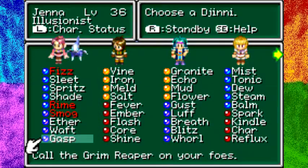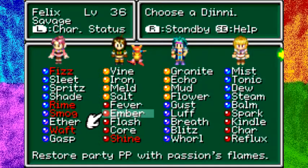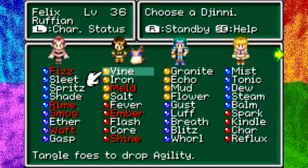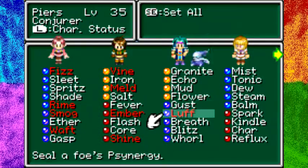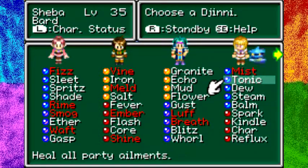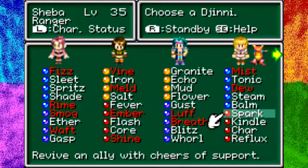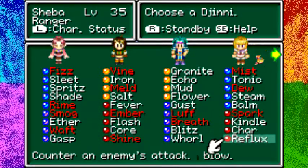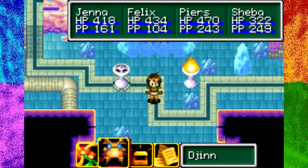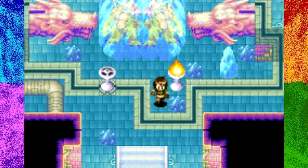I wanted at least three team members to have a djinn that can create a one-turn status barrier or a damage barrier. I'll set Rhyme, Sleet — actually Sleet would be good for the next turn — Fizz, and probably Waft. Let me also set Meld and Vinyl. I'll do Reflux on Kindle. Setting djinn decreases our stats a little bit but we should still be pretty solid.